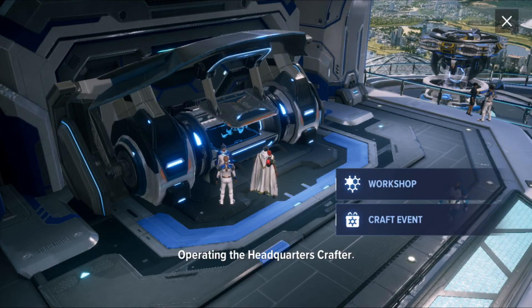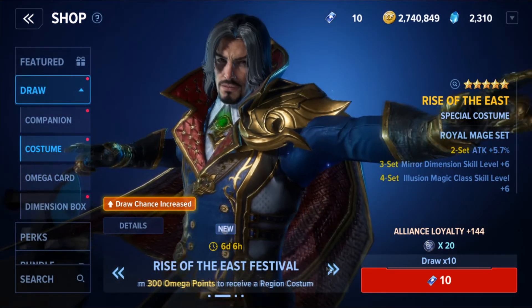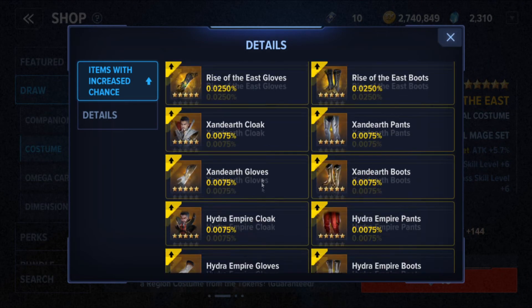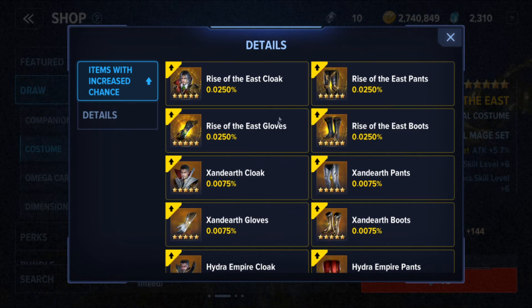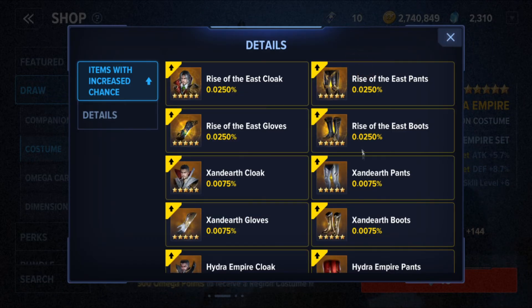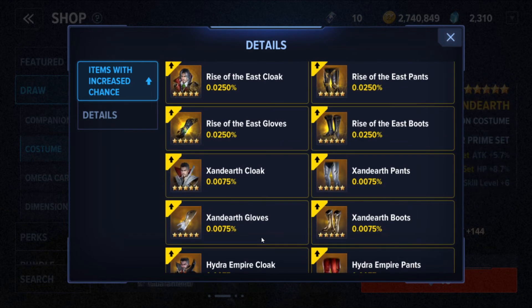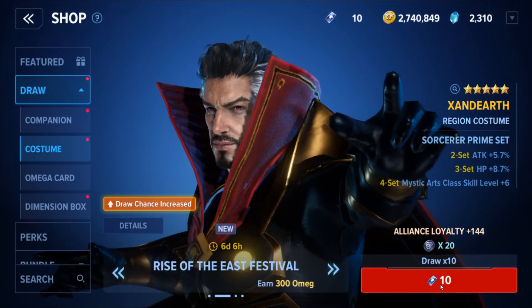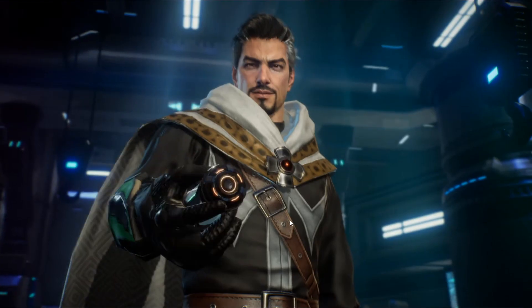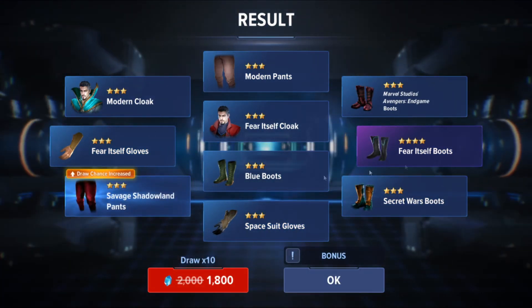Now we're pulling on the costume banner. I want either a Hydra piece or a Xanderath piece — not the Rise of the East cloak, because that has Illusion Magic, and I want Mystic Art since all my Doctor Strange skills are Mystic Art. Let's pull and hope for something good.